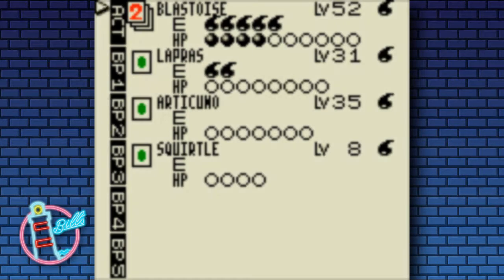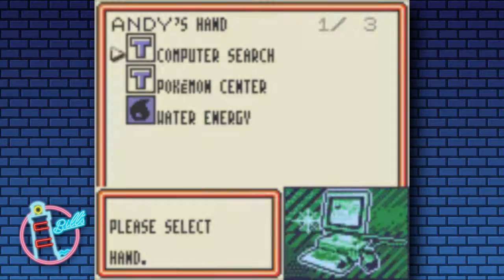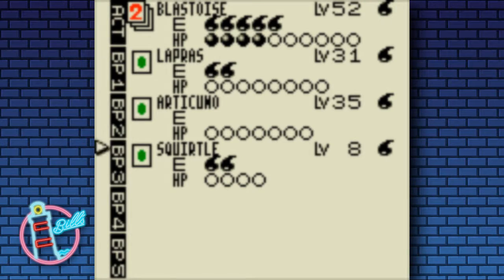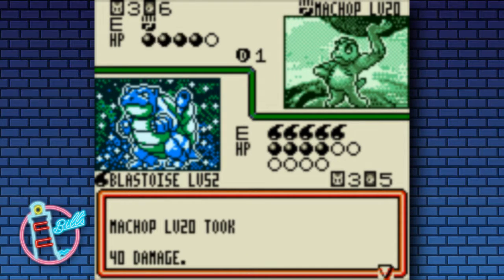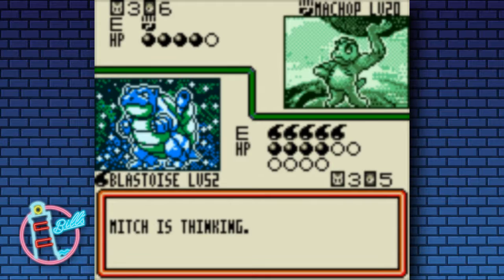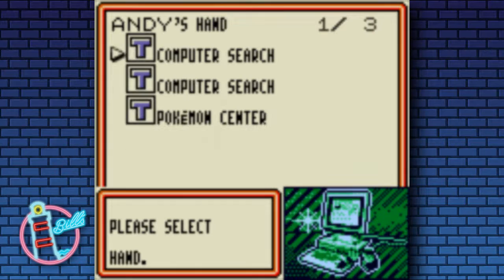We'll get out another Squirtle, just in case anything ever happens to this one. So we'll pop on all these Water Energies onto the Squirtle to ready up. His Defender card definitely stops us from taking the next prize. This Blastoise is taking a fair chunk of damage.